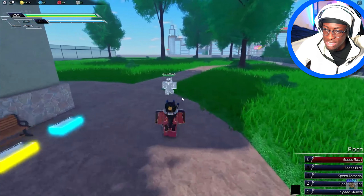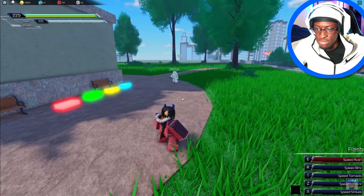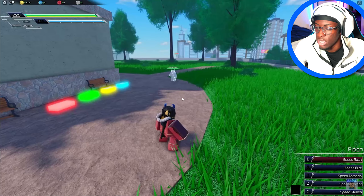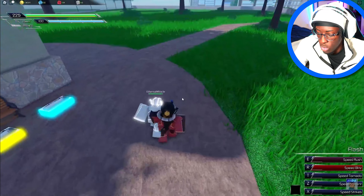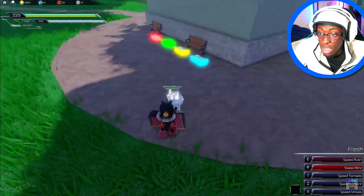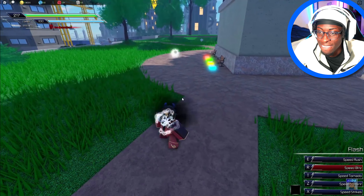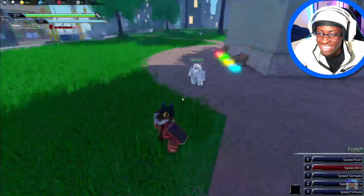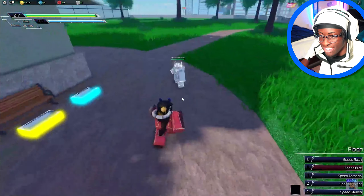The second skill is Speed Blip — an anti-running skill that also targets enemies. You press R and you TP straight to them for an instant combo. It's blockable but it's quick. And if there are multiple targets, he will TP through all of them. That's fire.